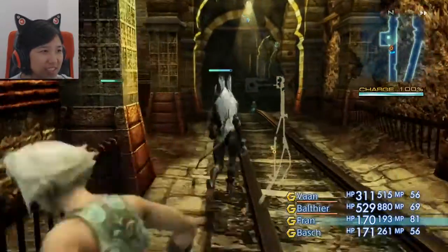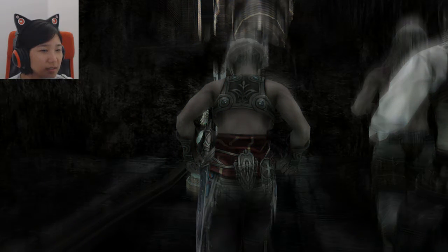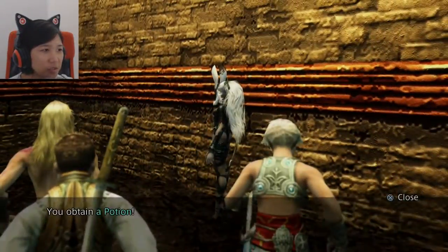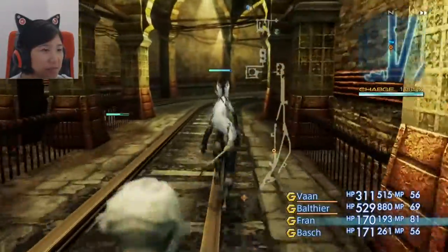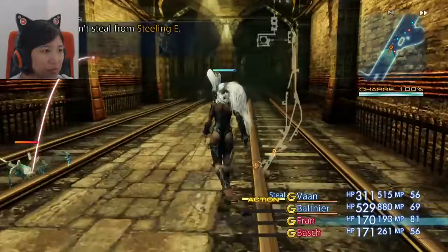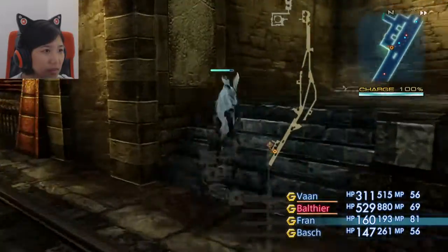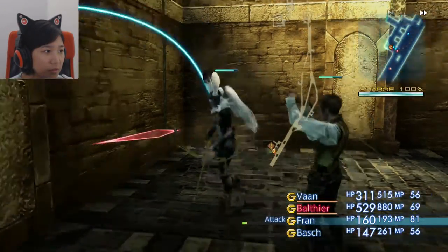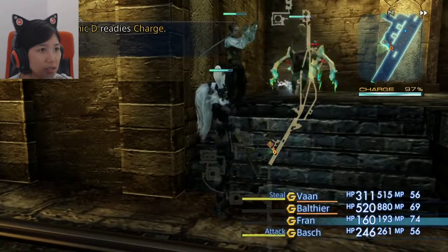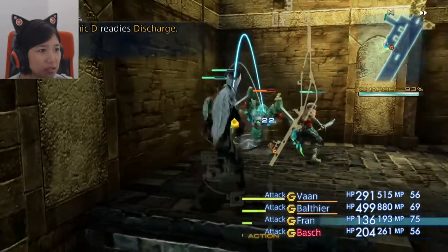Tiny mimic — I couldn't steal. What are you doing, Vaan? Look at Fran's pretty face. I just noticed everyone's name is one syllable except for Penelo and Balthier — Fran, Ash, Vaan, Bosh. I wonder if they purposely did that. The game scared me because I thought it froze, but she was just taking a super long time opening up the treasure chest. And now I have the entire map!